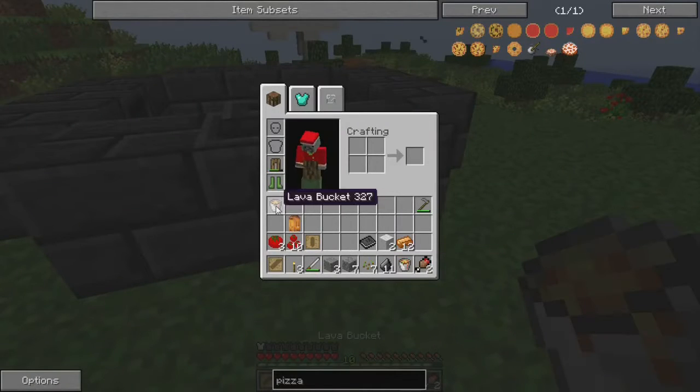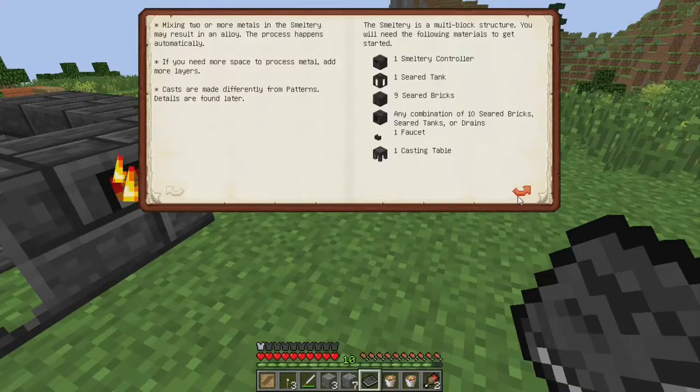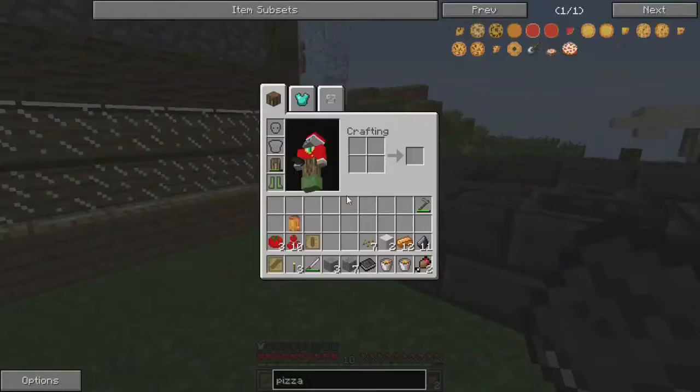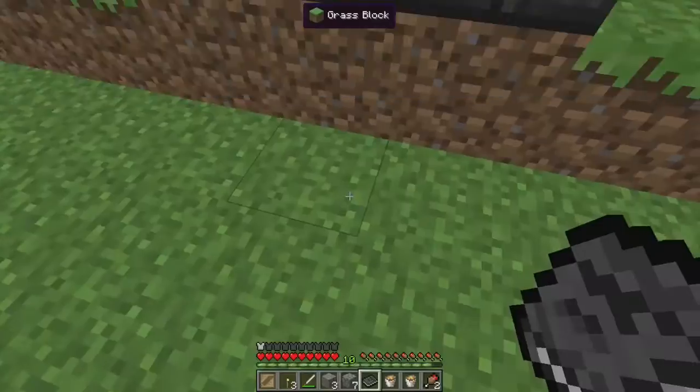Luckily I have my mighty smelting book right here. Okay: when you are ready to pour the liquid metal from the smelter, put a faucet on the drain and a casting table below it. I have that right? Oh — I don't have a casting table. Hmm.